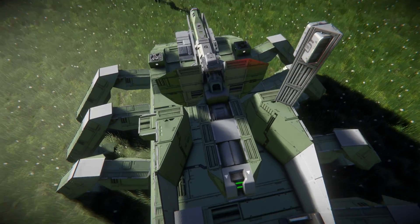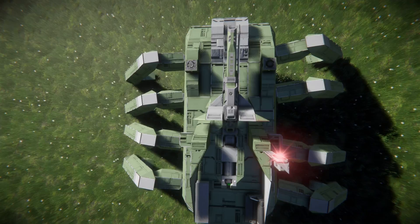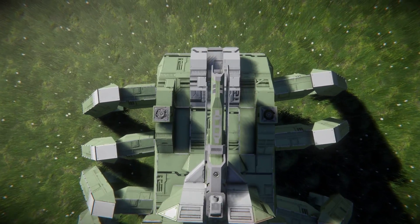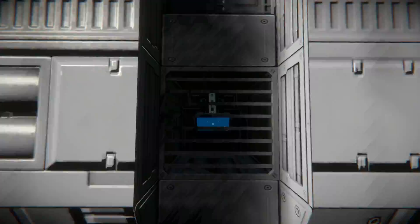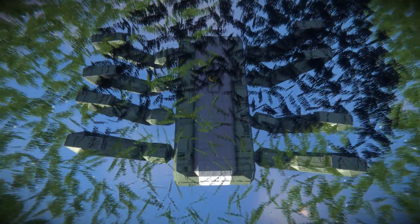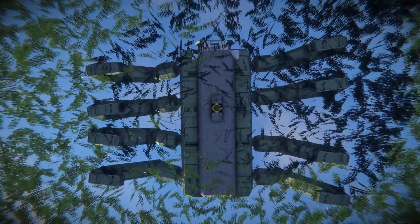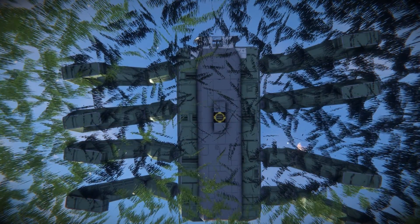Looking down we can see how the gun and seat have been set up. Moving towards the front there are the merge blocks, and that's where you get in and out - right through that little slit at the bottom. Coming underneath, it's mostly steel blocks with one connector in the middle to dock it and resupply.